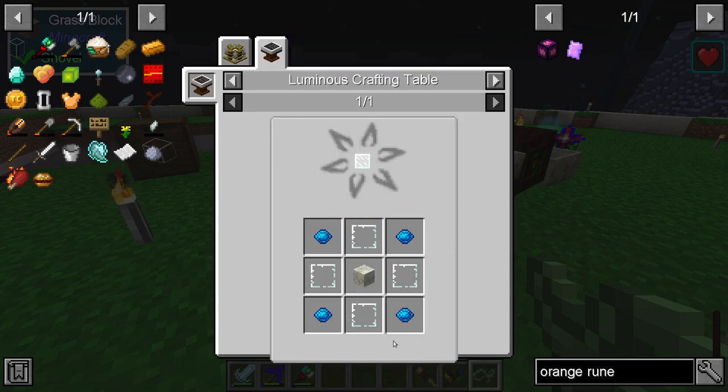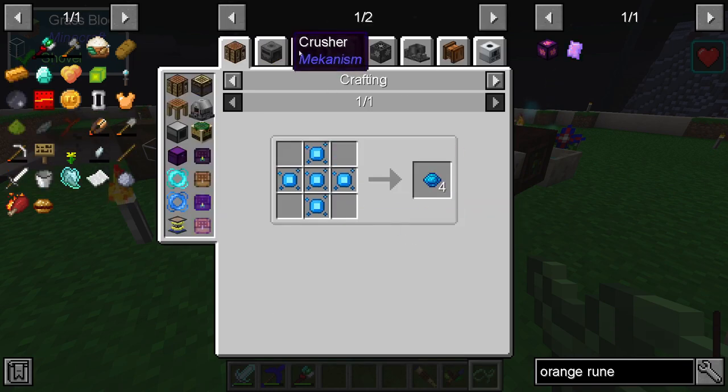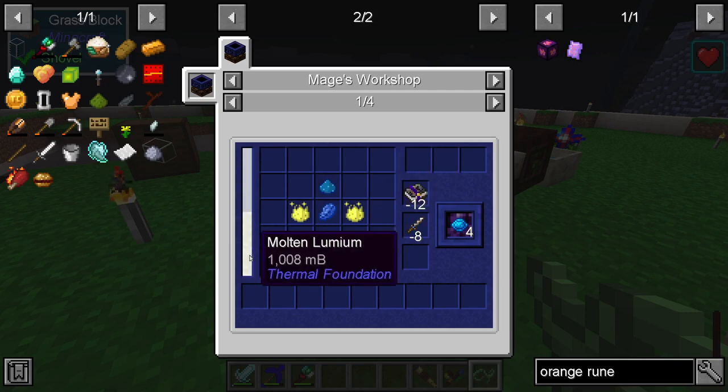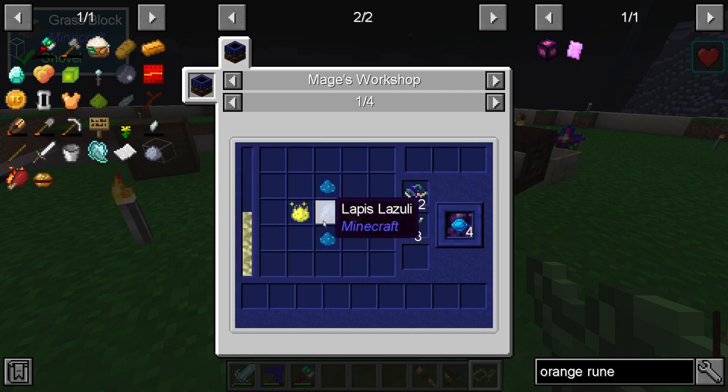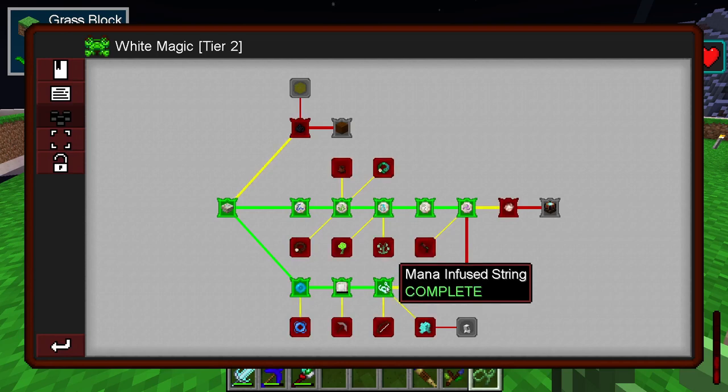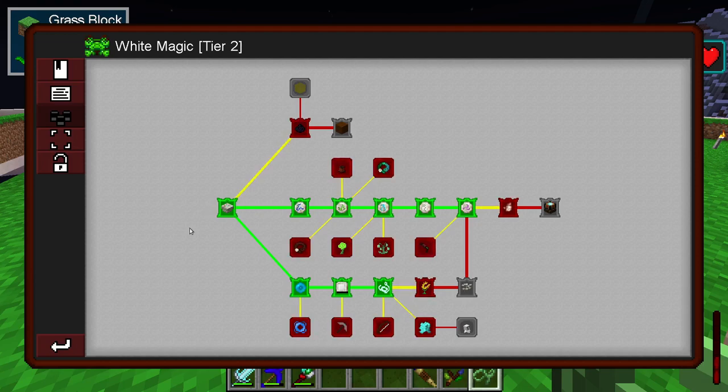We need more aquamarines and those are a faff to make, with lots of steps. That took a while but I did eventually manage to make one, and I made some mana-infused string by throwing string in the mana pool. The main thing though is I started making all of these runes. I've made water and fire runes, and each of these are made by adding lots of different things into the runic altar.